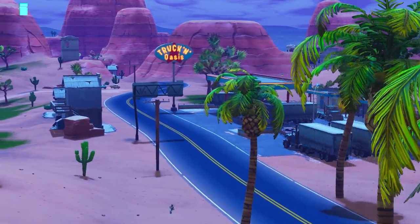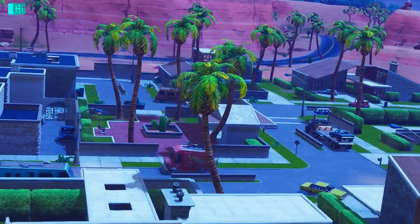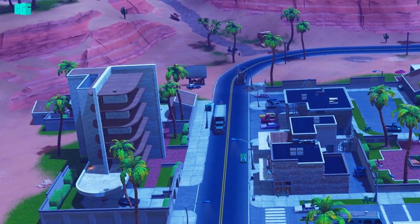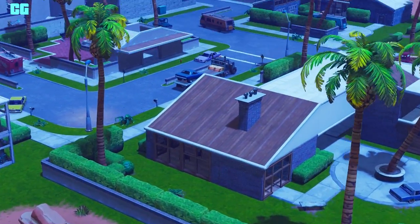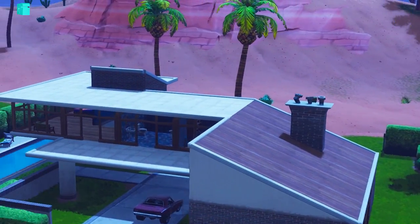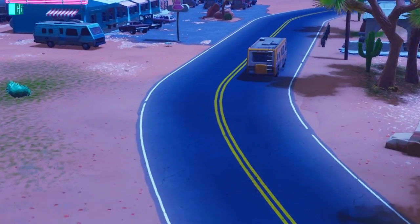In the desert we have a new point of interest called Paradise Pounds. There are normally a lot of people going there right now because Season 5 came out today, so that should change soon, but it's still a good place to go. The desert is stunning basically.